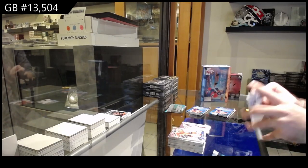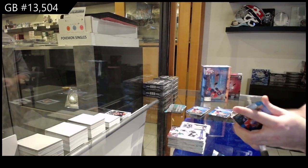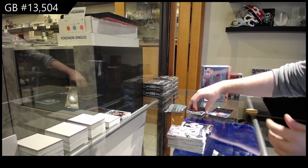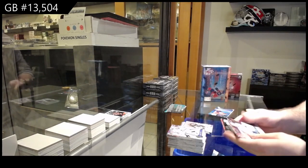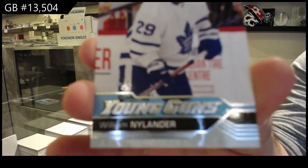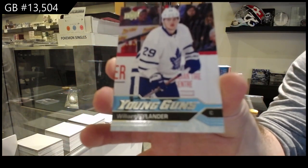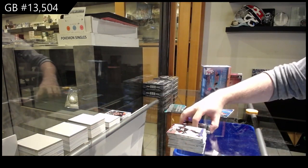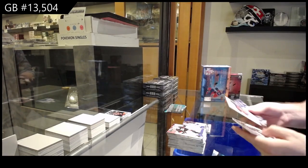I figured that price point would be pretty sweet. Darnell Nurse for the Oilers canvas. Portrait of Rookies of Reinhart for the Sabres. Shining Stars Rainbow Pavelski for the Sharks. Canvas of Doughty for the Kings. Young Guns William Nylander.